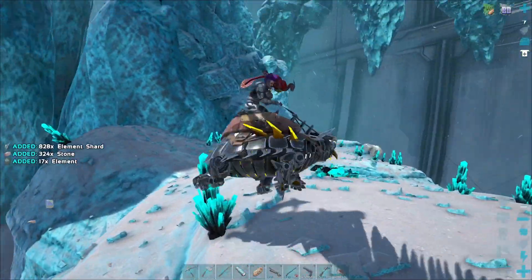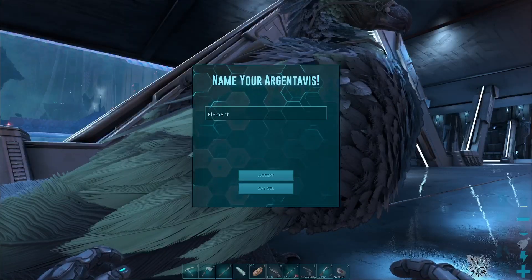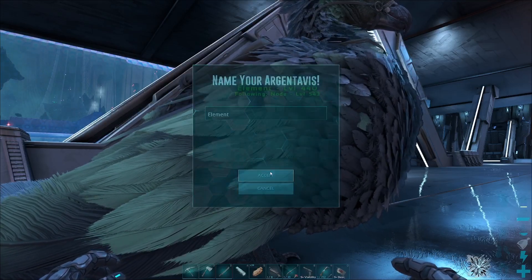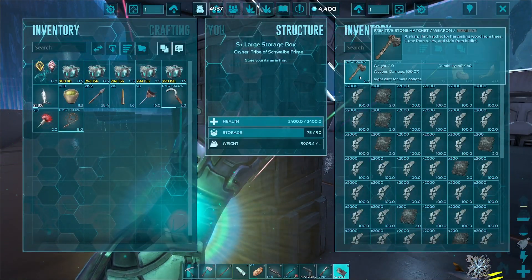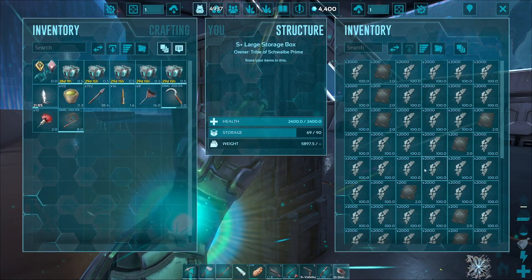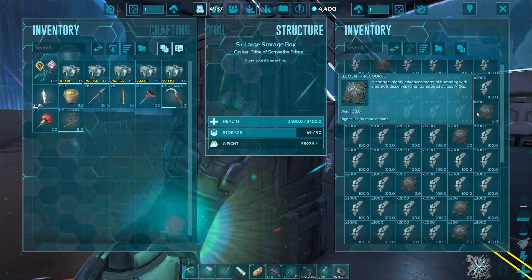I didn't think you would get raw element, but we did, and this felt like just massively cheating because we were flying and it was just crazy. In honor of all the element we got, I named our RG 'Element', because without our RG we wouldn't have been able to get so much. We basically spent the entire arc day out there — we filled up a huge large storage box full of element, got a ton of actual element and just so many element shards.